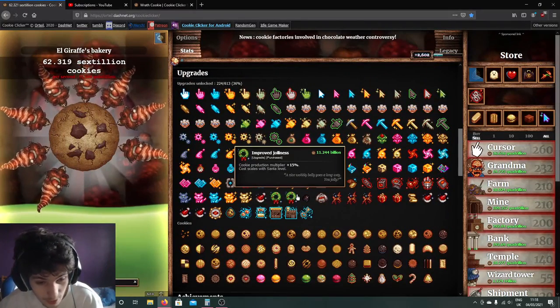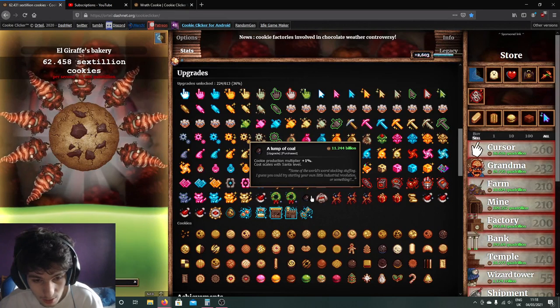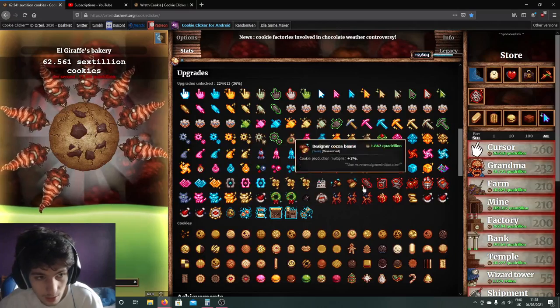That's why I don't go for the Dragonflight Aura as my main Aura later on. When you get to a hundred Prisms, you want the Prism Aura because it's really good — it's all cookie production multiplied by two.